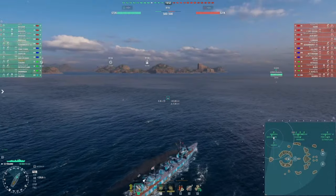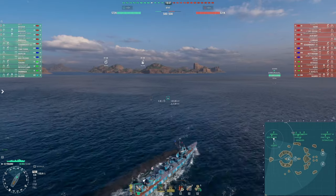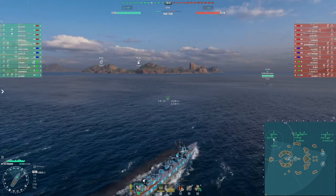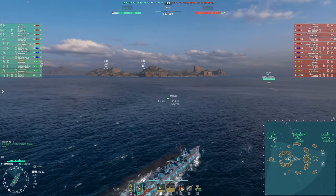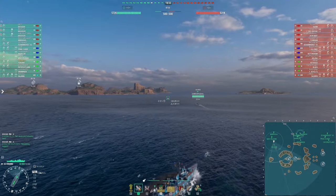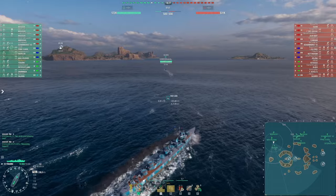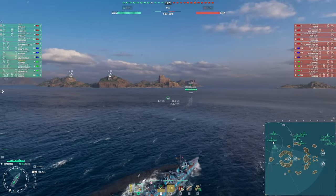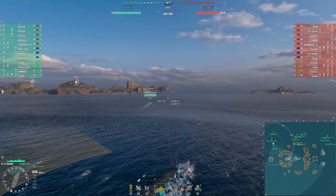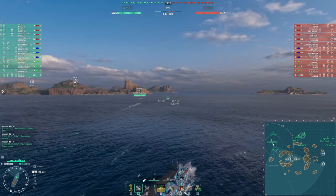Welcome to the north spawn of Sleeping Giant for our sample game in tier 9 Japanese destroyer Yugumo. Yugumo is top tier in this game, though even when she's not top tier and faces tier 10 or tier 11 super ship games, she's still a very solid boat. Don't be dismayed when you find yourself uptiered — it will happen commonly, but she is incredibly capable.